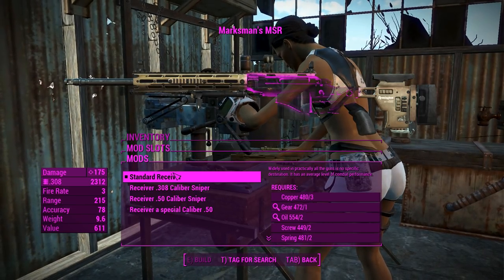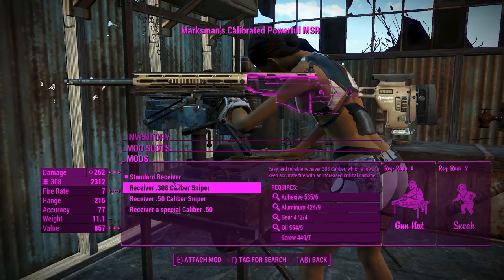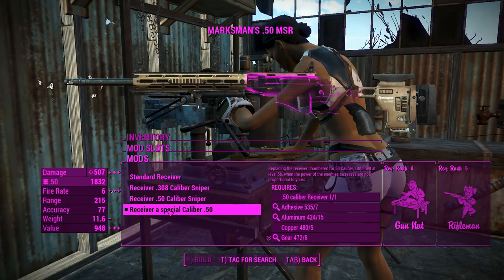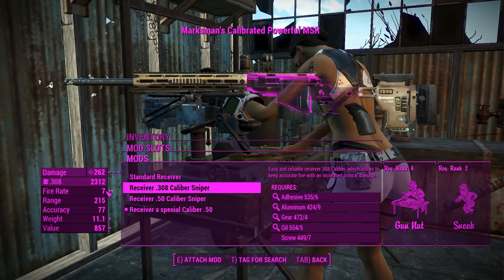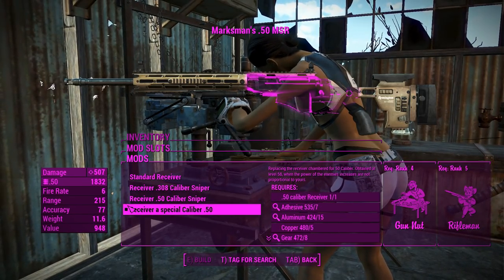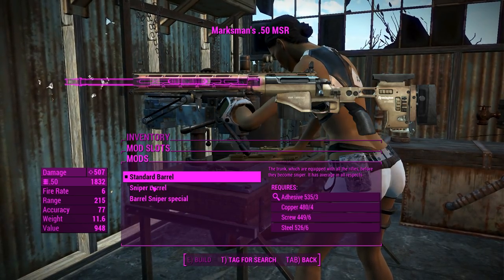First of all, we've got the receivers. Really basic here — we've got a special receiver and a standard for 50 cals and 308s. Obviously you get the best damage out of the special 50 cal receiver, as well as a decent fire rate. You can actually make that high with the 308s, but at that point you're cranking the bolt that fast and it's a little bit crazy. So we'll definitely go for the better damage, even though we're sacrificing a little bit on fire rate.